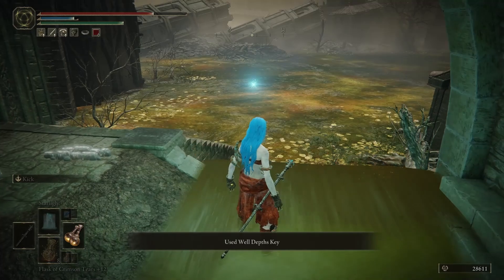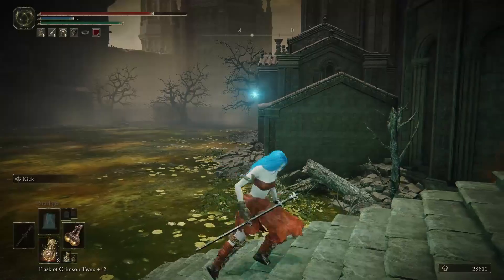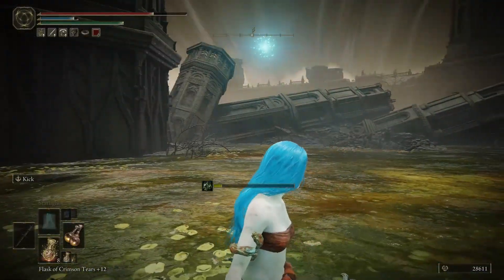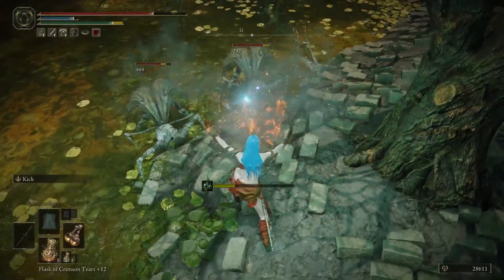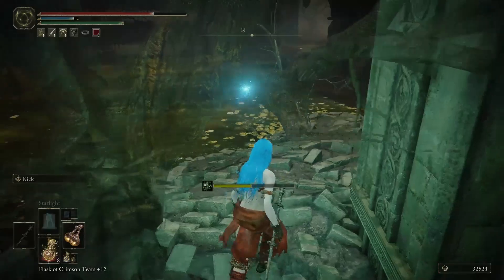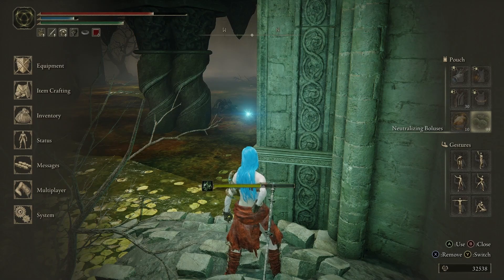Well Depths Key — so this place is called the Well Depths. Oh, is this poison? Where does this bring me? Oh, it's like a bottom section — is it poison? Oh my god, gross. If I'm on foot I can't go on Torrent either. I think rolling is bad in poison. I don't see any enemies, but I'm expecting like a putrid tree spirit or something to pop out. This weapon's decent — it staggers them a bit. I'm getting so much poison build up, even on this platform. This is such a scam.